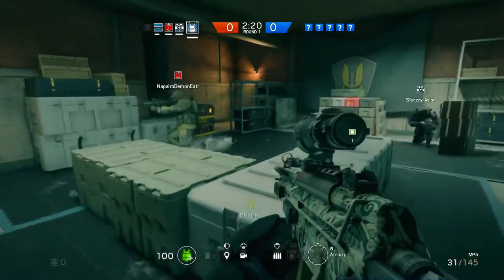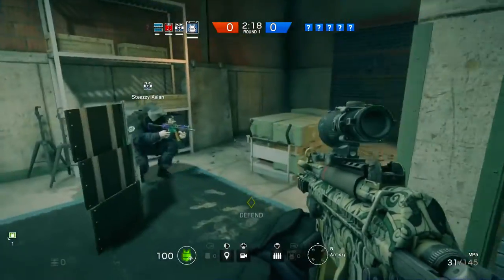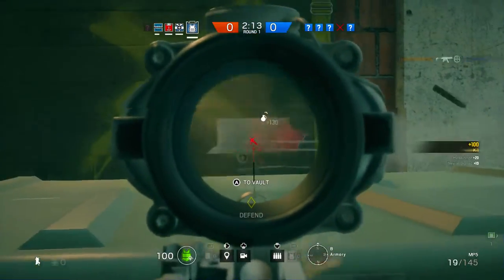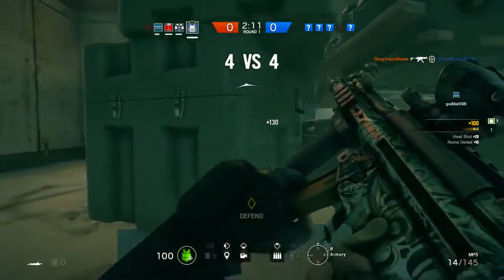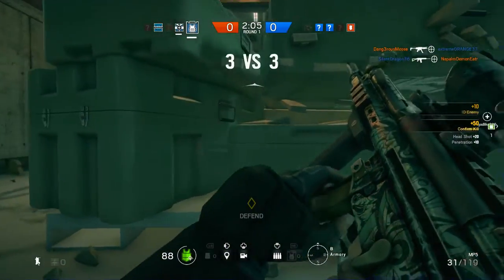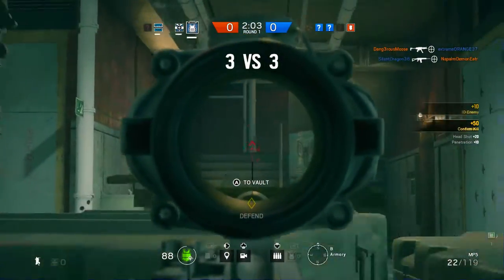For secondaries, you have the Revolver or the P9. I still prefer to stick with the P9 just because more ammo is better, higher fire rate, better chance to hit the head. Between his deployable shield and the barbed wire, it's really your personal pick at that point.